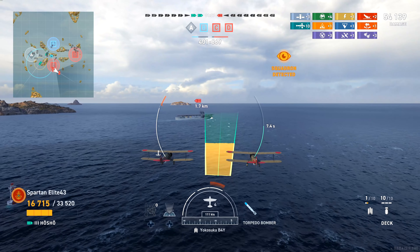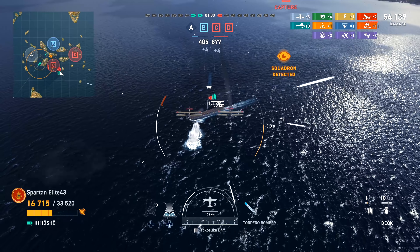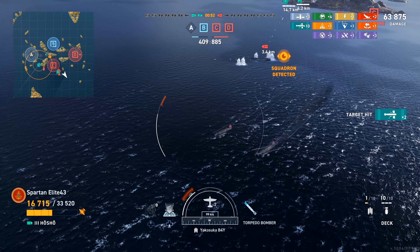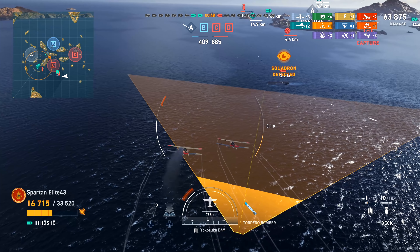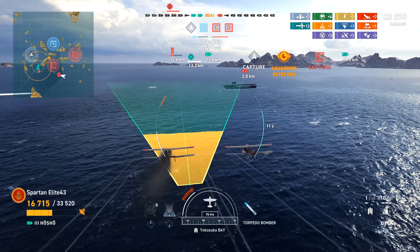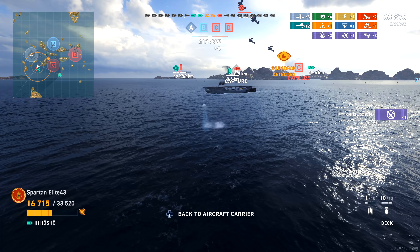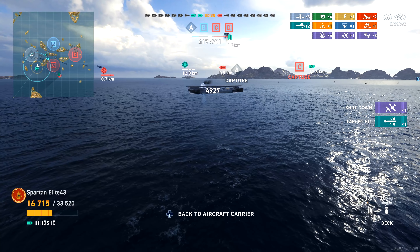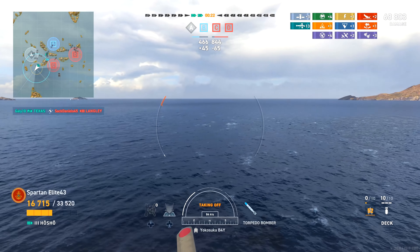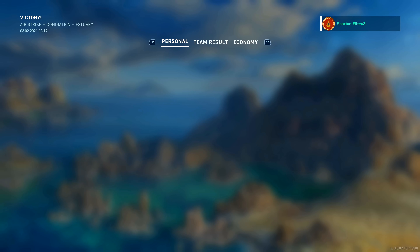We are unrelenting. We come in again getting underneath the fighters and drop both torpedoes — looks good, and that's definitely two hits for another 9,700 damage. We circle back around with only 40 seconds on the clock for another attack run and get one torp away, but it doesn't finish him off. Then Gally comes through with a shot over the island to finish him off. A heck of a comeback win for both of us — what an interesting match.